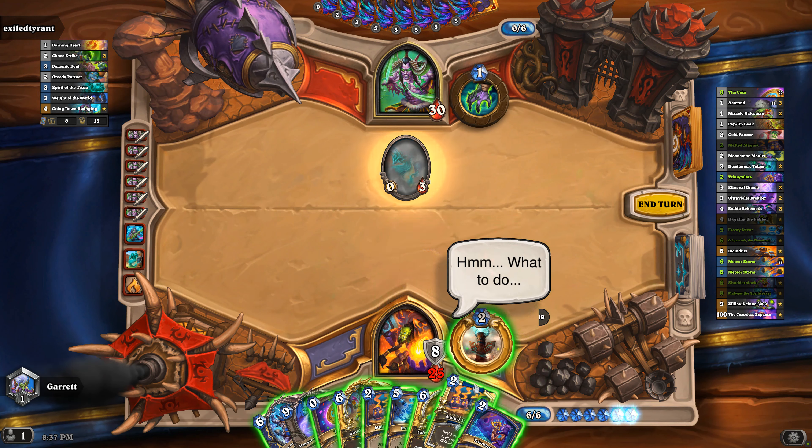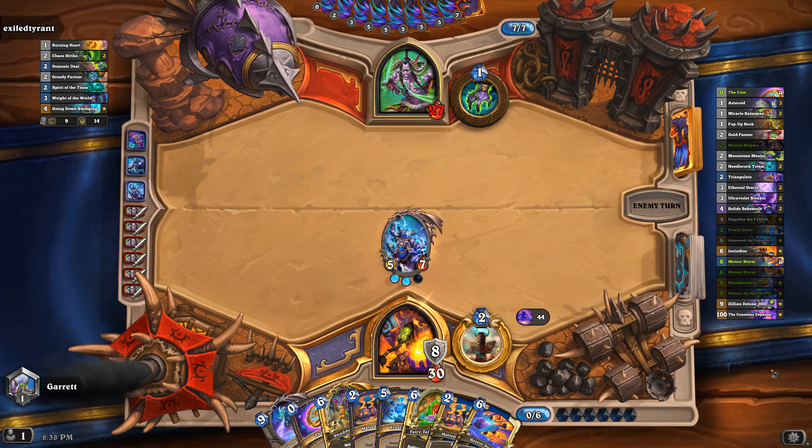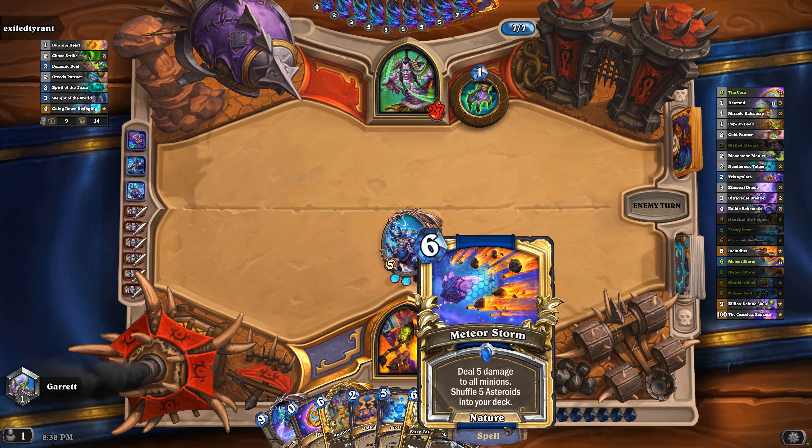I don't really have a good play here. I could have played Frosty and put down two taunts, but I don't have a good play. Usually I Triangulate Asteroids. Once in a while I do Meteor Storm, and if you're wondering why — because I'm expecting a board clear, and it puts five asteroids into your deck. I was looking at the demon portal.